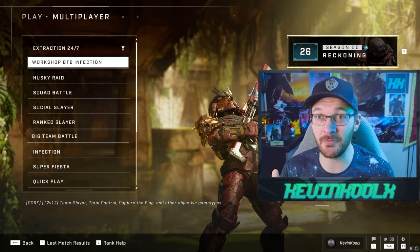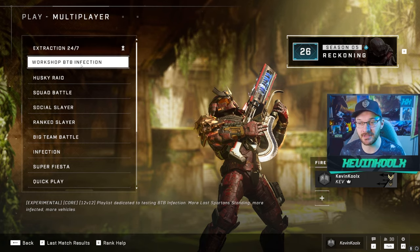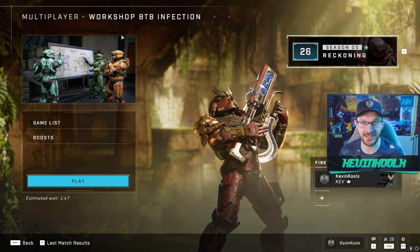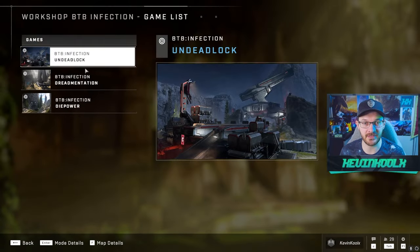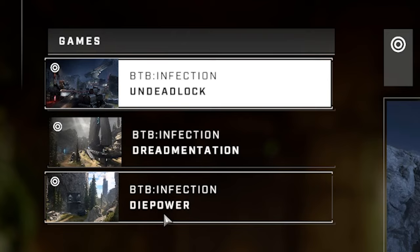Infection BTP is in the game. If you don't believe me, check this out. They've brought back the workshop playlist — if you guys remember, 343 tried this out a long time ago. Basically, it's a way for them to beta test game modes and things like that. This is the Infection BTP workshop, and the game list consists of Infection on Deadlock, Fragmentation, and Die Power.